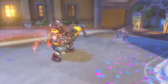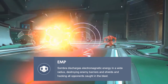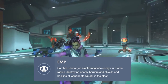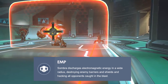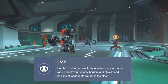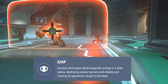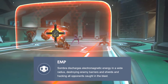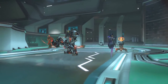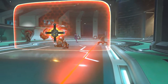Finally, her ultimate: EMP. This is one scary ultimate — not only will it take down Reinhardt shields, Zarya barriers, and Lucio's sound barrier right then and there, but it also prevents further abilities being used and even reveals when enemies have their ultimate charged. It has a pretty good range, and you need to be within line of sight, but this is really crazy and I really want to see the limits of this one.